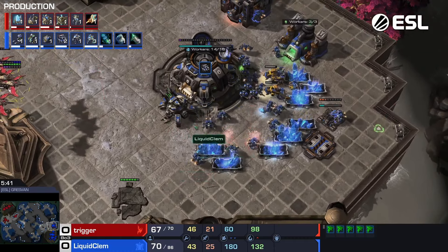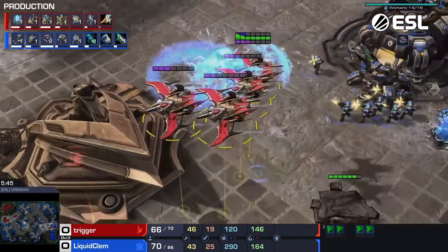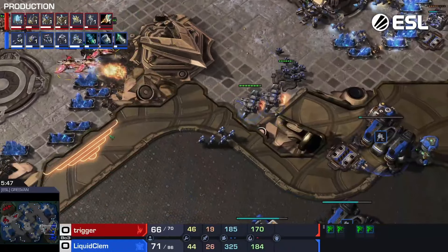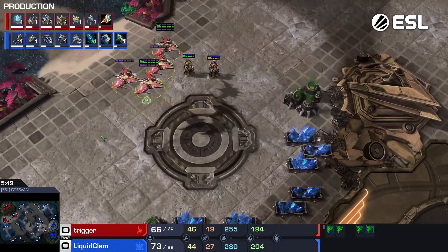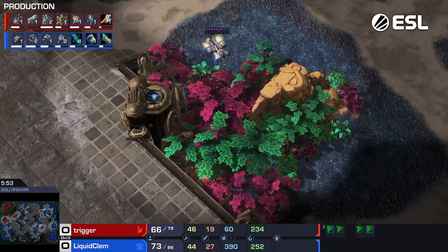Third Nexus is on the way. Colossus Thermalance started. Now a little bit of harassment from Trigger — he's going to lose one of his Phoenixes immediately, getting nothing but a single SCV kill. Not the greatest first pass.